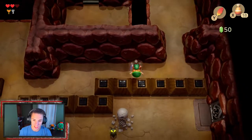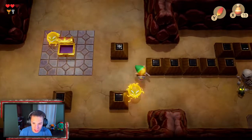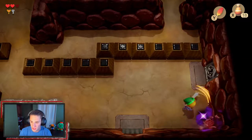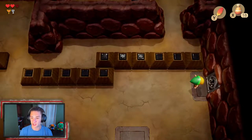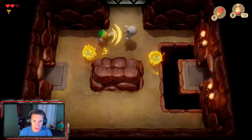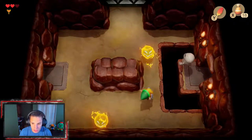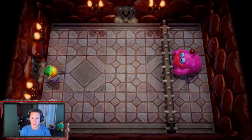We make our way through a room with a bat and some new skeleton enemies — I think they're called Stalfos. You just whack on them and use one of our last small keys to open a door. There are little lightning ball enemies in here that we hop over with Roc's Feather.